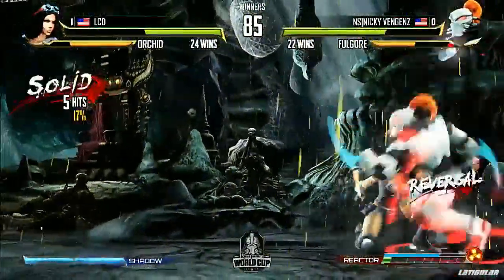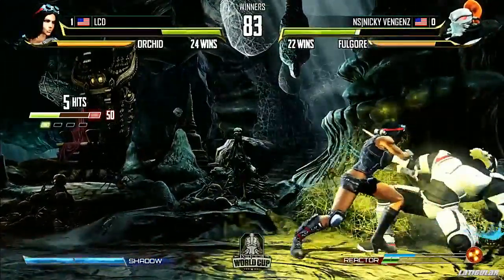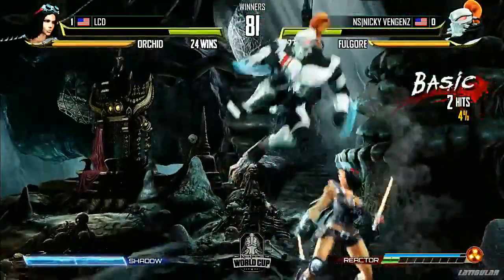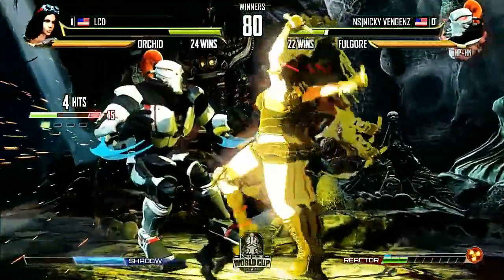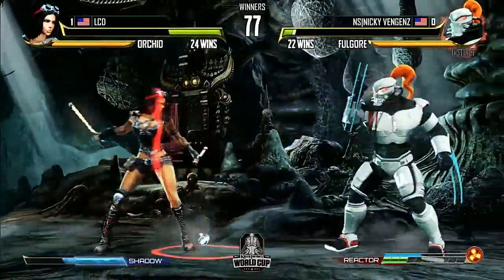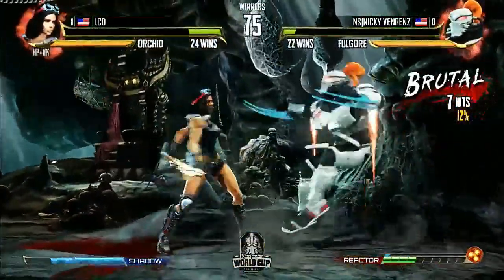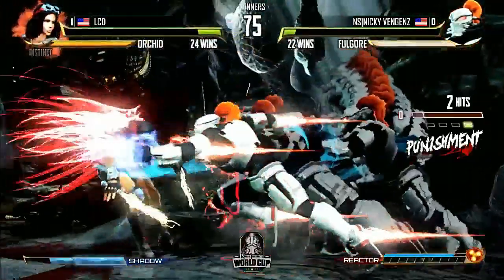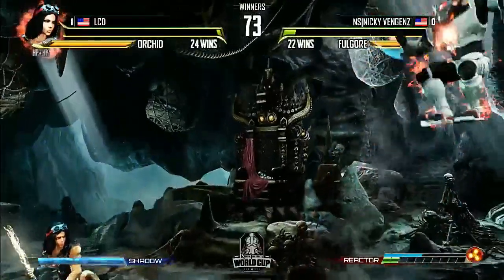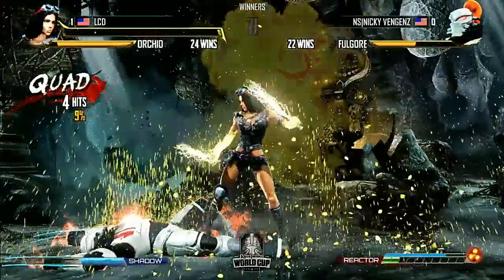LCD has had two good reads on that slide already this round. Grenade's gonna explode, and he just overheads — missed the manual. That grenade is so good even if you uppercut. Walk under from LCD was excellent. I think crouching short from Orchid can actually low-profile Fulgore's medium kick crossover — I've been hit by that a lot. He walked forward just a smidgen too, and that's real important. He can do shadow dash — it's gonna work and avoid the grenade. LCD does have sliding instinct available — he's gonna uppercut. First round LCD.